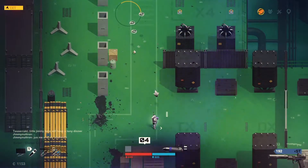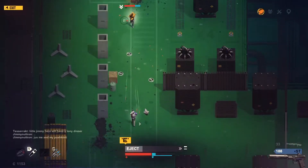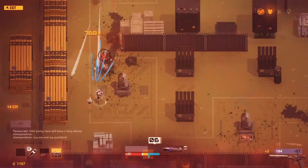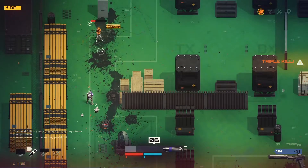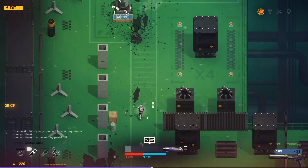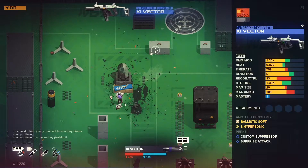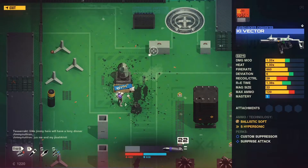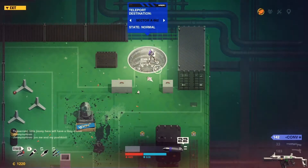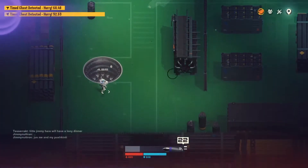Oh, we get a weapon crate — yes! That's actually huge for us. Oh wow, the missiles are doing a lot of work. What's this — flash grenade? I should probably use that from time to time. We get an SMG, or maybe it's an assault rifle — but it looks like an SMG, which isn't ideal.